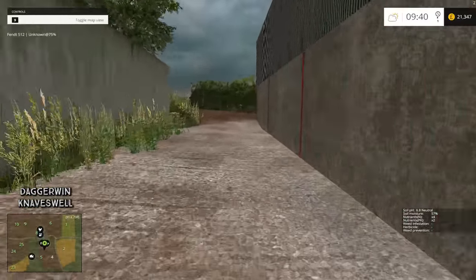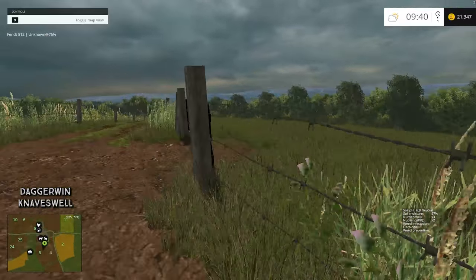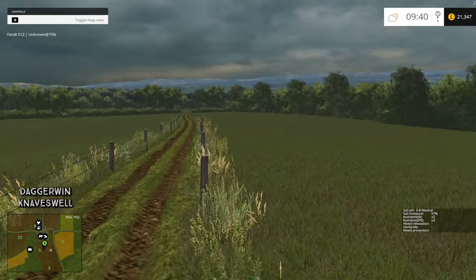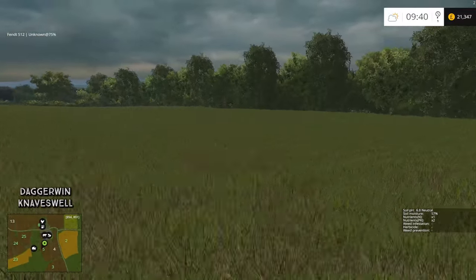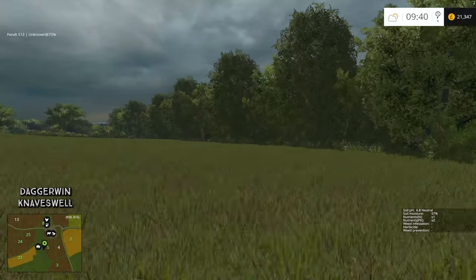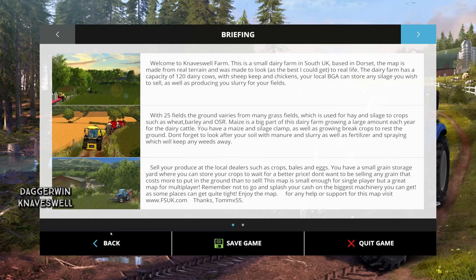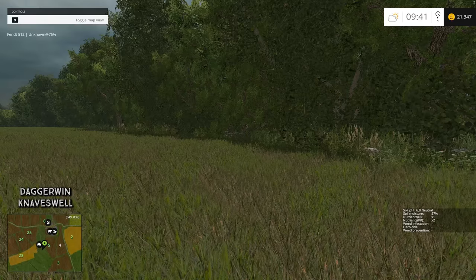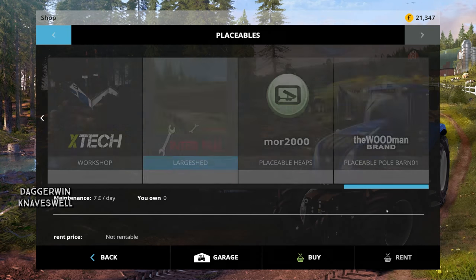If it's not 100% flat, the shed will float, which is going to look incredibly strange. So the hunting mission begins. The bottom of that field might be okay, but it has to be totally flat. Just here might be okay. I'm going to save the game and then try it — obviously if it's floating we'll have to load the game. I think here is looking okay, but we'll have to find out.